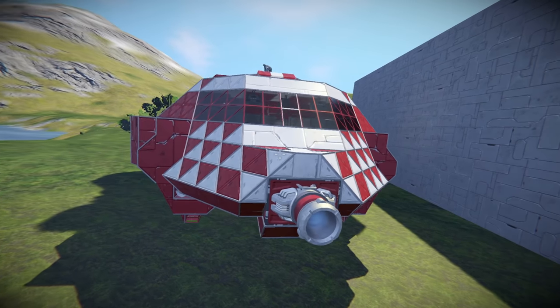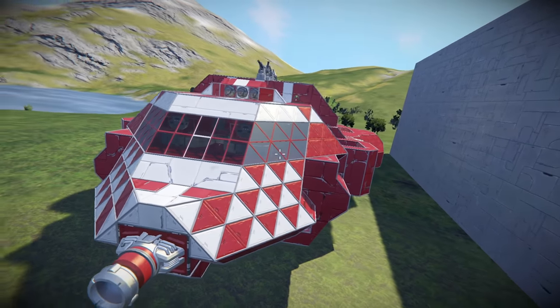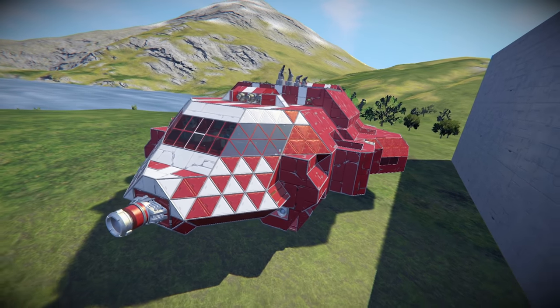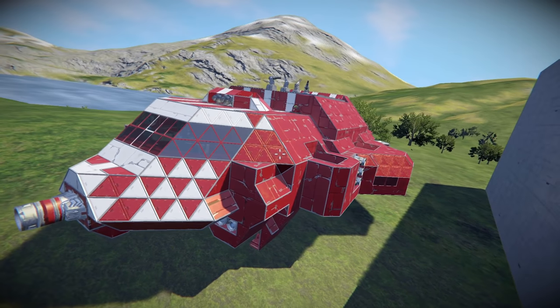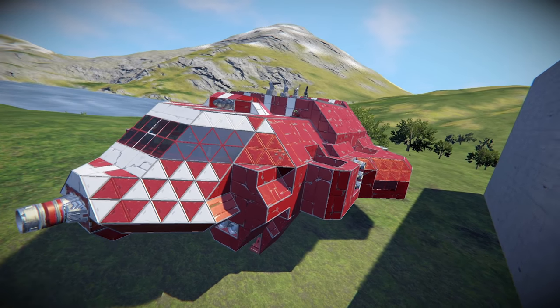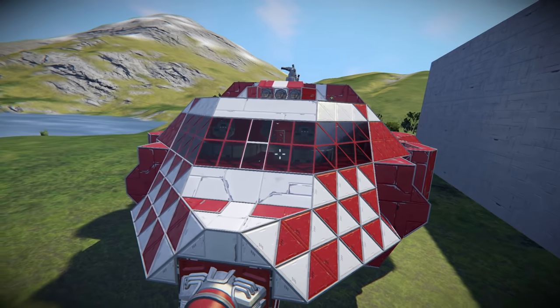In this video, we're going to be exploring a build that was created by one of our Discord members, Trujoshi. What he did is he made a Big Red 2.0. Now, this isn't that — this is just Big Red, because I want to show you guys what actual Big Red looks like before we go into what Big Red 2.0 looks like.